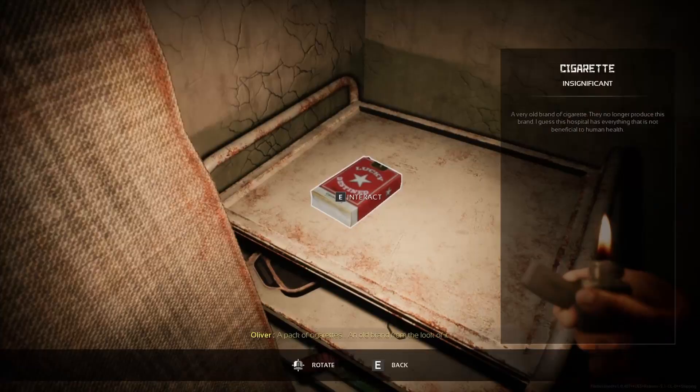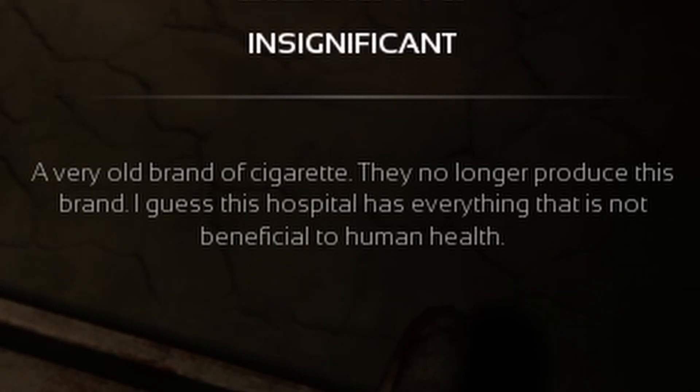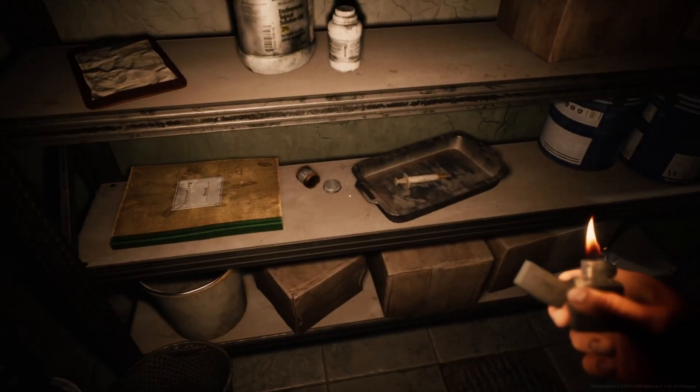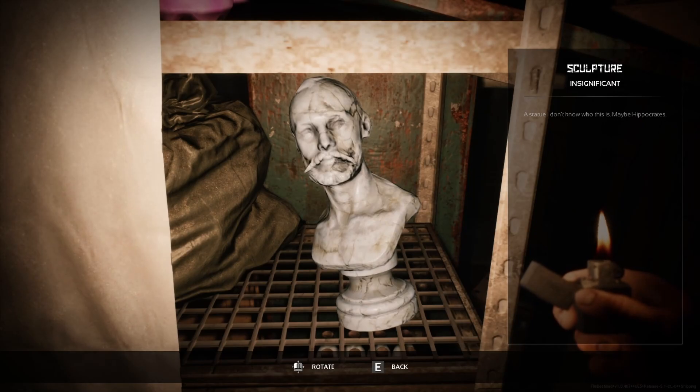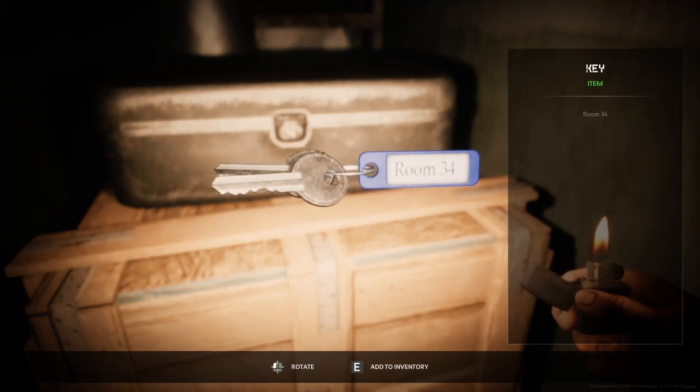We got some fuel — there we go. What is that? We got some cigarettes. I guess this hospital has everything that is not beneficial to human health. I mean, lighter fuel — that's pretty beneficial, isn't it? A statue — I do not know who this is. Maybe Hippocrates. Oh, we found some keys that said room 34.